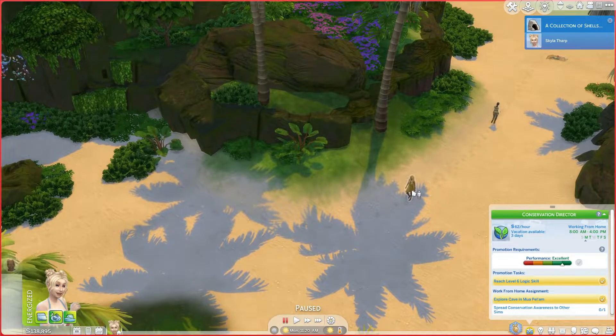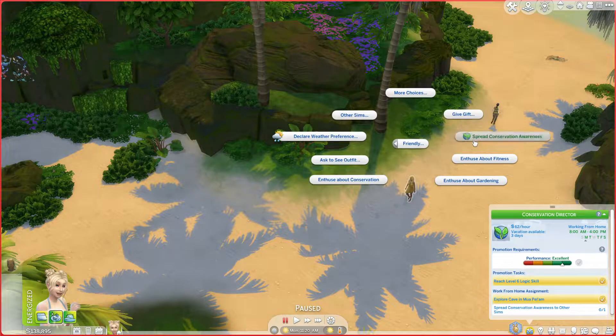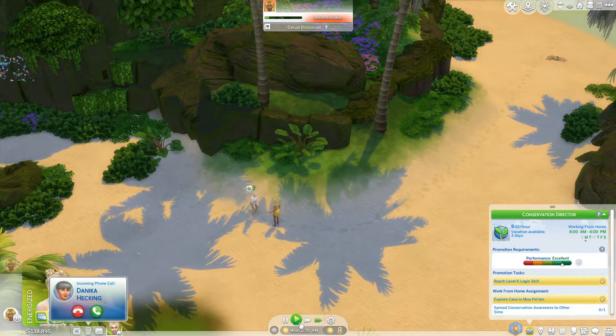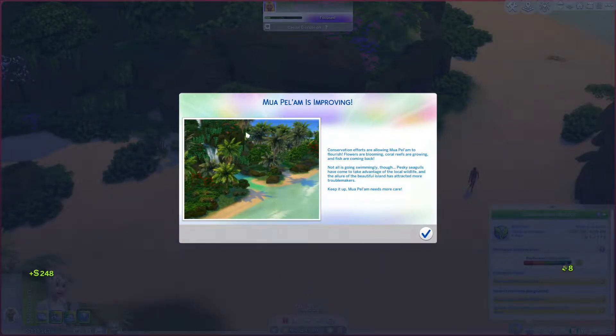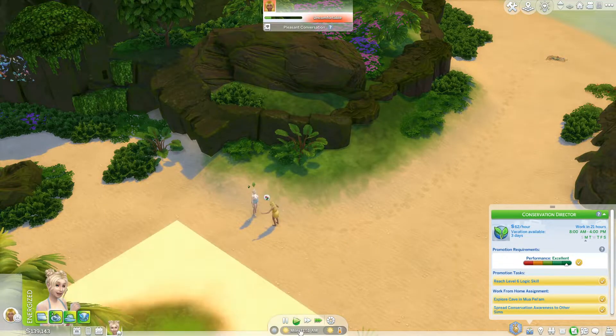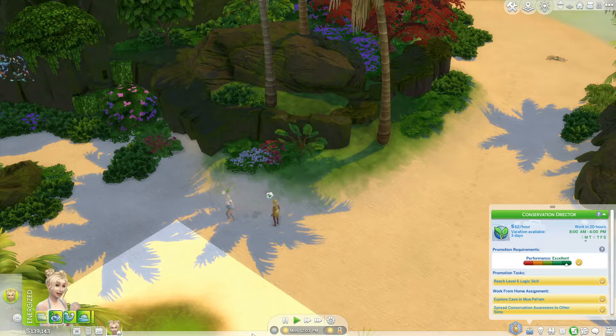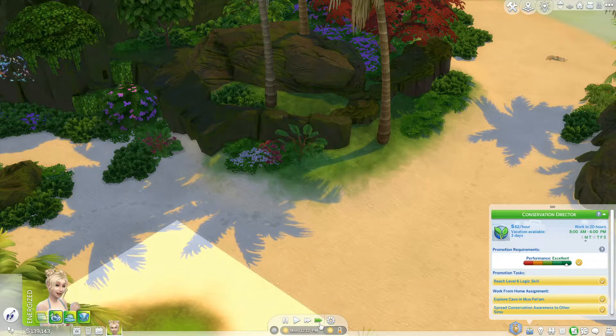Now we just need to find somebody to spread conservation awareness to. Conservation efforts are allowing the ecosystem to flourish — flowers are blooming, coral reefs are growing, and fish are coming back. Not all is going swimmingly though; pesky seagulls have come to take advantage of the local wildlife. I'm going to leave the cleanup because my concern is that I start doing that, then I'll need it for my job and I won't be able to do it.